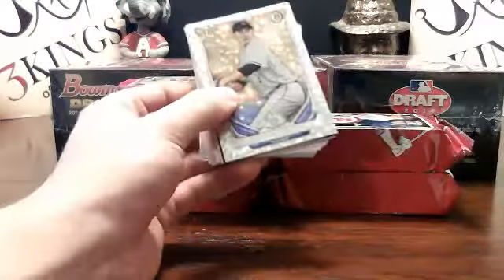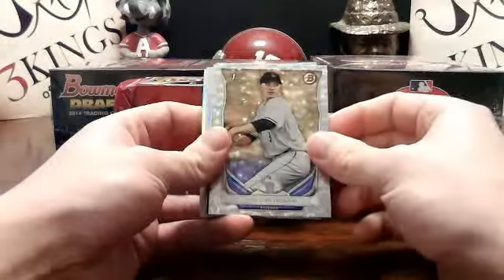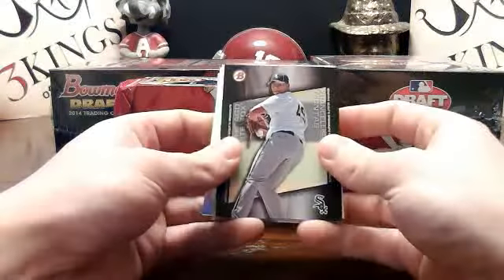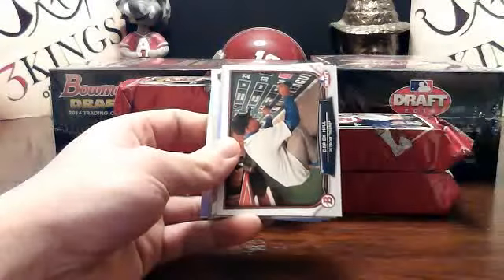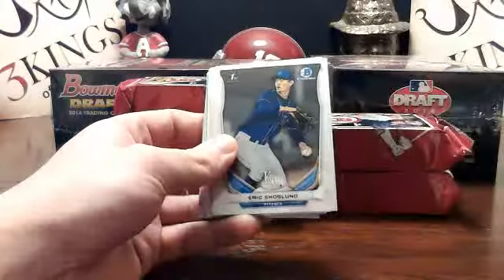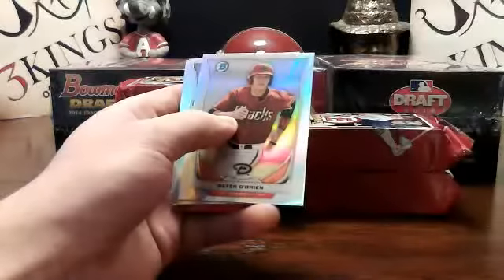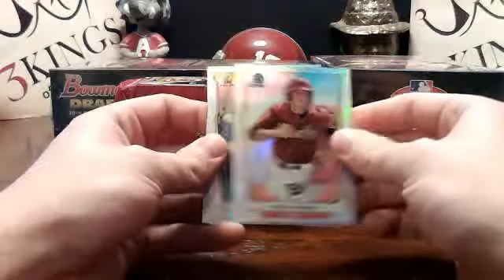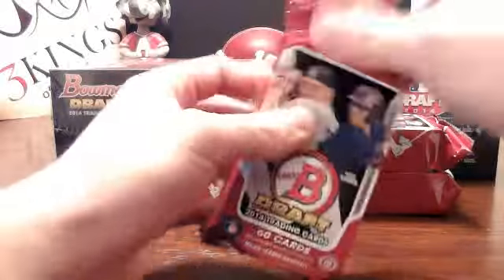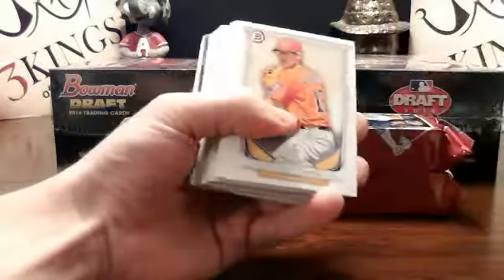We got Ryan Castellano Kalani silver ice for the Rockies. Scout breakout Francellus Montes for the White Sox. Draft night — Bowman is back — Ben Lively for the Reds. No autograph. Here's your refractor. Still three autos coming in this box — I love it when they open nice and easy like that.